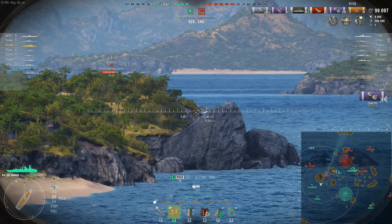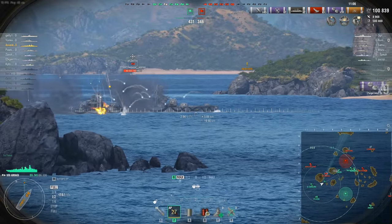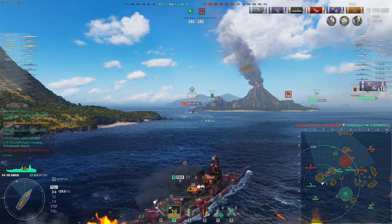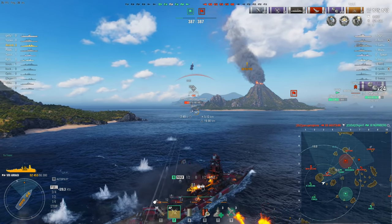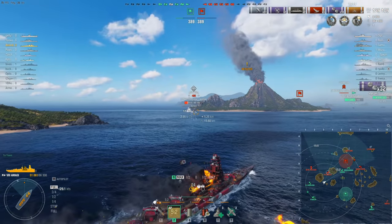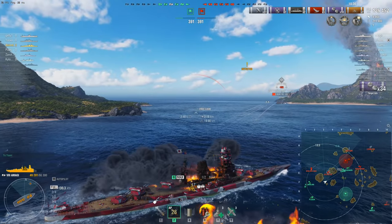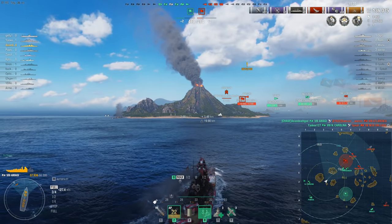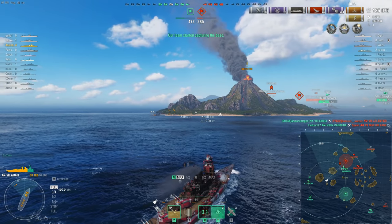The Gneissenau compounded his errors by repeatedly pumping his poxy little 5-inch HE shells into the belt of the onrushing Richelieu instead of sweeping the superstructure — all of which might have kept him alive long enough for Asian Death God to come to his aid. Meanwhile, the Atlantico comes around the corner and is finding the hard way that his 15-inch guns aren't working nearly as well against an angled Amagi. After taking a large chunk of damage, he angles away — straight into the island and runs himself aground.